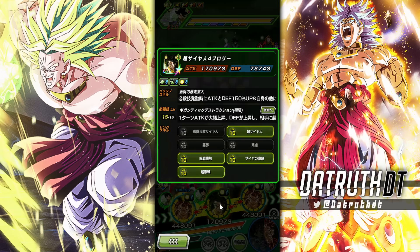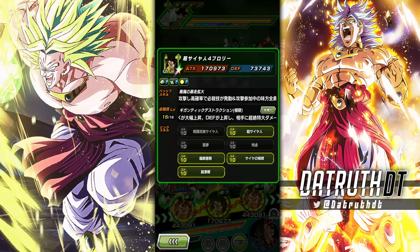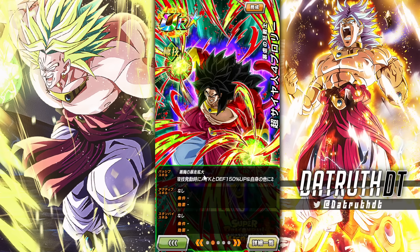Broly's link set is: Saiyan Warrior Race, Super Saiyan, Nightmare, Brutal Beatdown, Prepare for Battle, Saiyan Roar, and Fierce Battle. His super attack effect is pretty good — he gets 50 attack and defense, immense damage, and greatly lowers enemy defense. That 50 right there is certainly solid.